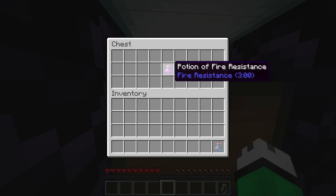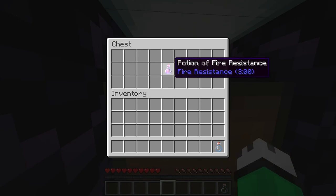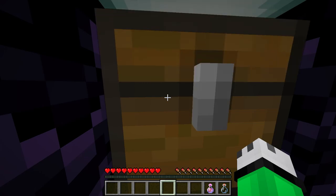Okay, so what is in the chest here? We have a potion of fire resistance. This is gonna be very useful for us, I bet.